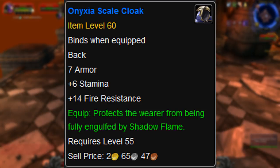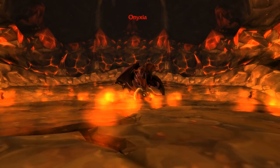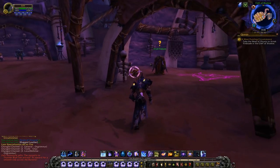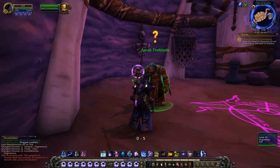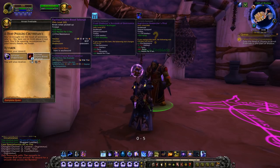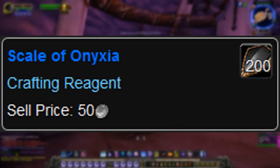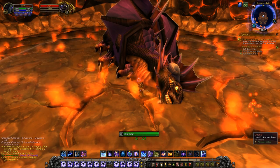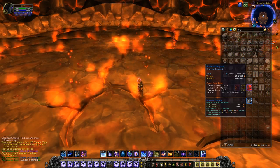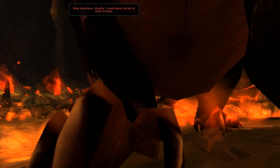At least one person had to have it equipped. The cloak itself wasn't a rare drop or anything — it was simply crafted by leatherworkers, and could be learned when you turned in the quest for defeating Onyxia. One of the biggest problems with crafting the cloak, however, was that one of its materials was a Scale of Onyxia. The Scale of Onyxia could only be obtained from skinning Onyxia, which is where the skinning knives mentioned earlier come into play.